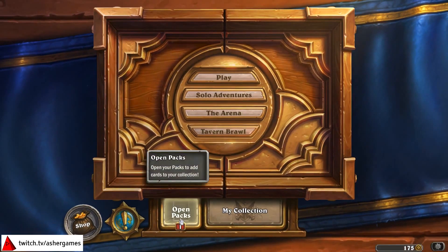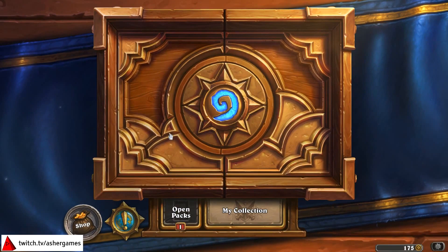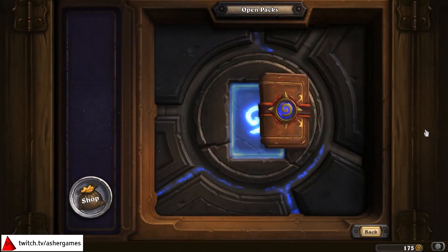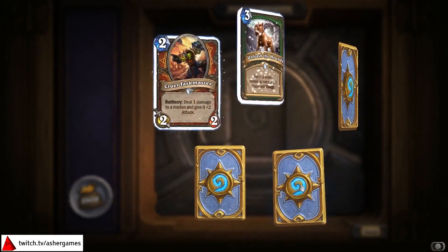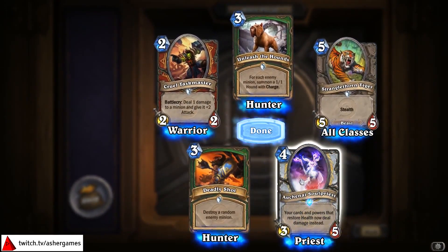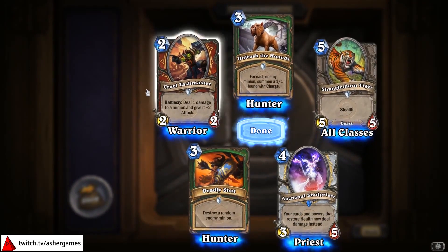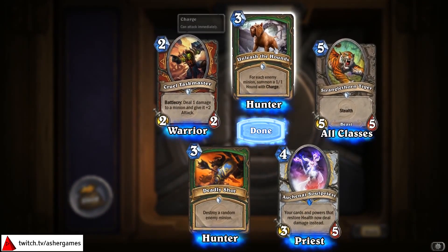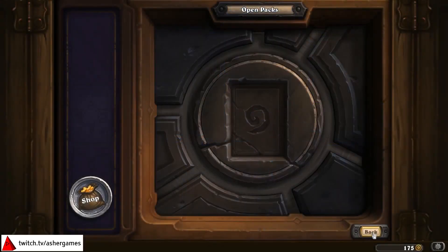There's a bug on the mobile client that doesn't let you switch between regions, so I haven't had a chance to play except for Hearthstone Mobile this week. Let's see what the pack has. I'm due for a legendary on my account from a pack, but not this time. Akenai Soul Priest is actually good for my priest deck. These are actually cards I can use, except this is my second Cruel Taskmaster. Stranglehold Tiger is still a solid card.